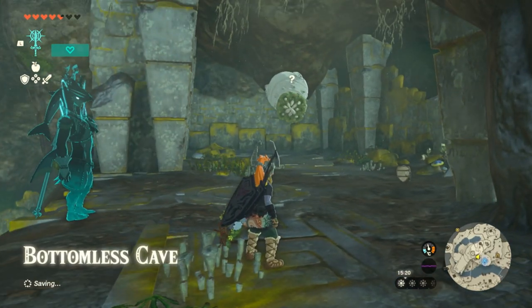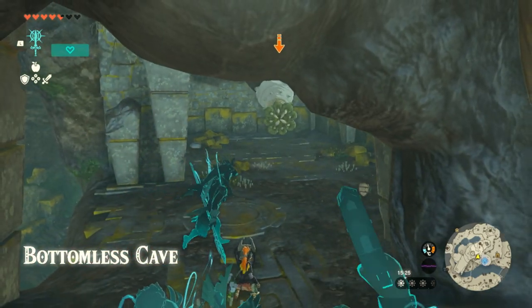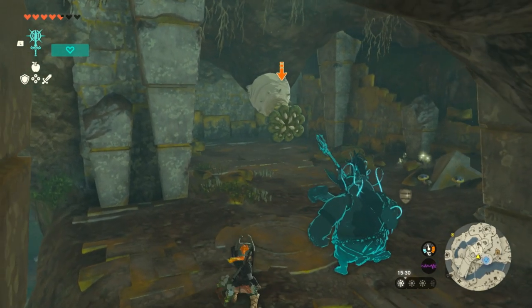Hey folks, MonkeyKinkHero here and I wanted to discuss how to kill like-likes in Zelda Tears of the Kingdom. As you can see there's one here, but they all come in different types. There's some made out of fire, some made out of water, ice, gloom.